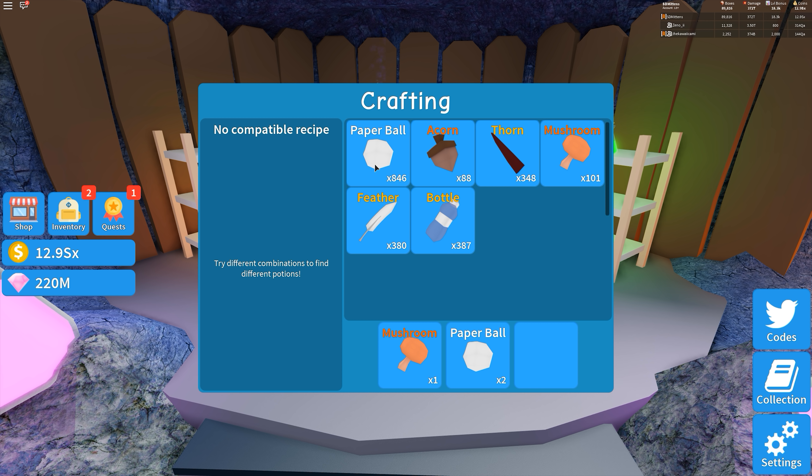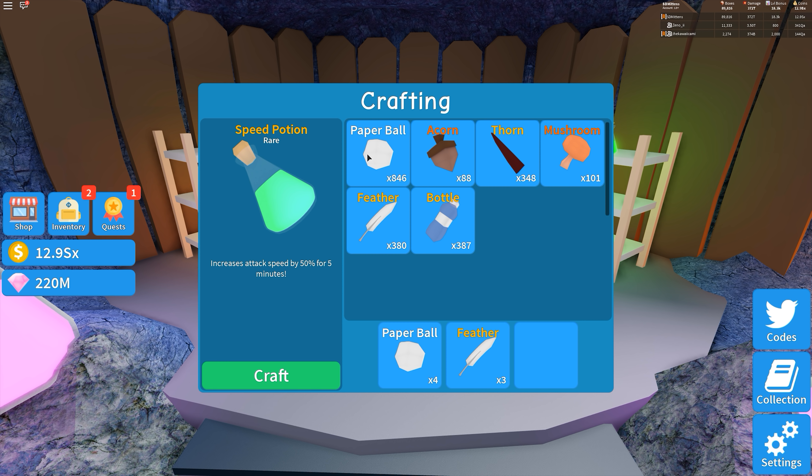So let's try the mushroom now, doing the same thing — adding 10 paper balls: nothing. So we'll add a mushroom and work our way down: still nothing. Okay, so there might not be a potion for the mushrooms yet, so we'll try the feather. Same thing — one feather and work our way up to 10 paper balls: nothing. Add another feather and work our way down: nothing. Let's add another feather — so that's three feathers — and there we go. Three feathers and four paper balls gives us a speed potion, which increases attack speed by 50% for five minutes. They're pretty good potions.